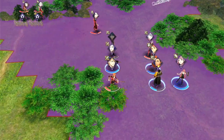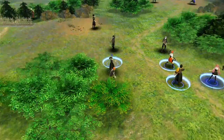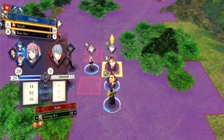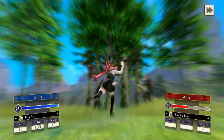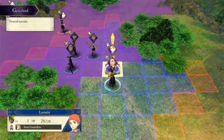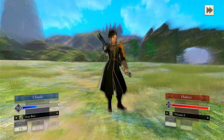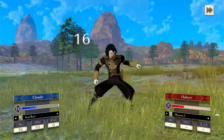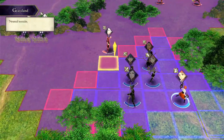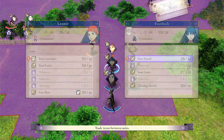Just look at this turn. Lorenz gets a kill with Professor's Guidance. Claude is also able to swing up and get a kill with Professor's Guidance. And then Claude also gets in there, and this secures a kill for Leonie that also has Professor's Guidance. So all of these kills are worth more XP than they were the last time, because we were able to use Lorenz, and that let us reposition Viola to maximize our XP a little bit.